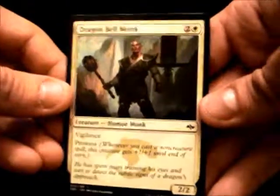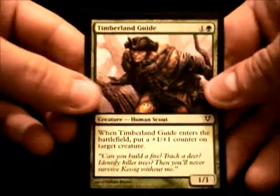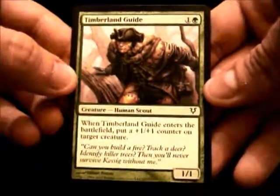Dragon Bell Monk. And the last card, Timberland Guide. 2 mana for a 1-1. Green creature.